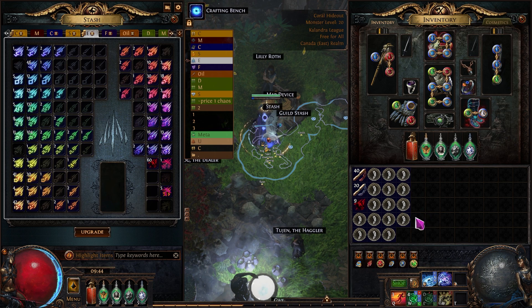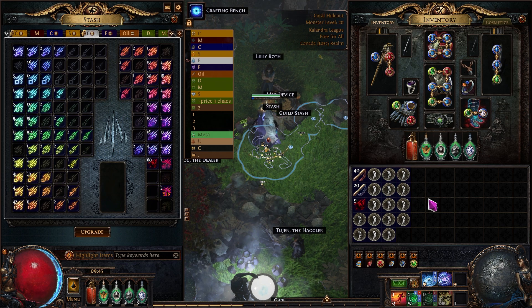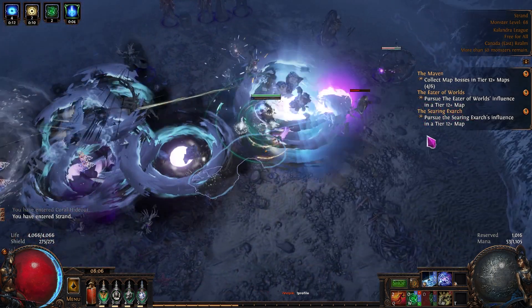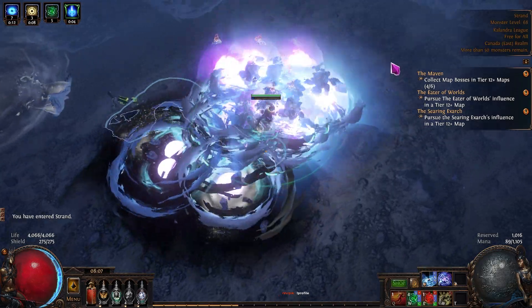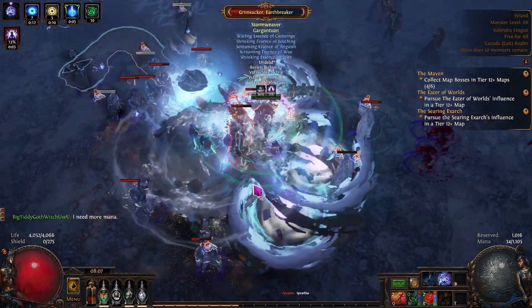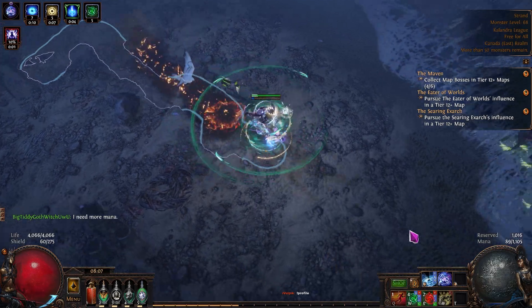As for the maps we're going to be running, this is going to be very simplistic. All we're doing is picking up random maps with a good layout — I personally am running Strands, but in the description I'll put a list of decent maps you can look for. The goal is to do low tier maps. Essences do not scale with map tier, meaning a tier one essence monster will have the same essences at the same rarity as a tier 16 monster, but the tier one monster will be substantially easier to defeat.